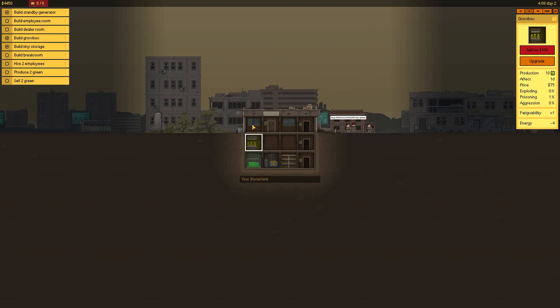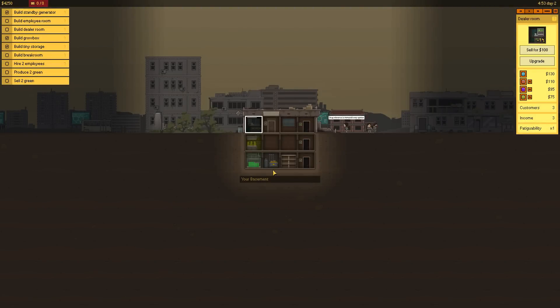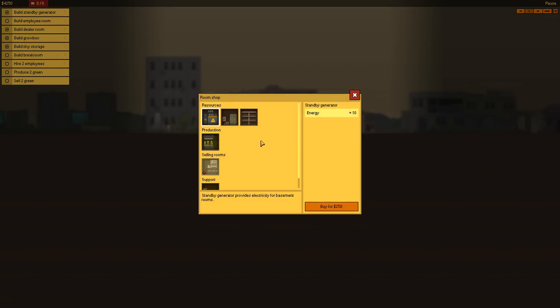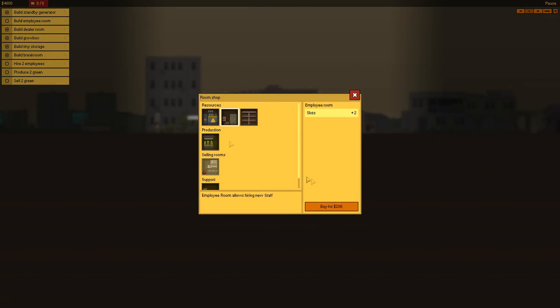Build dealer room — I think that should be upstairs. Obviously, you want your customers to come into the house as little as possible. You don't want them snooping around because they'll probably steal your product. So I need a dealer room, gonna buy that for 200 bucks, put that right there. I guess I should have put that by the door — here's the door right here. This is very hard to see, the rooms are very small. But we do have a grow box room now. We need a break room for our employees — I'll put that right by the weeds because that's where they're usually going to be.